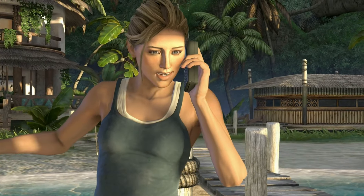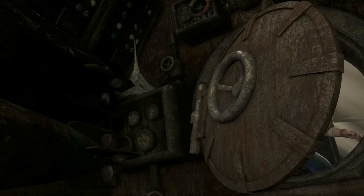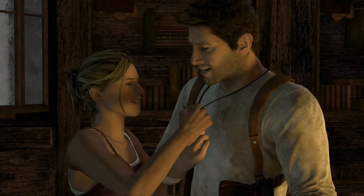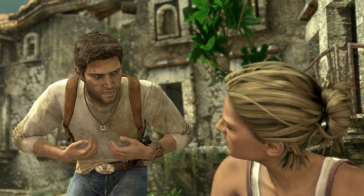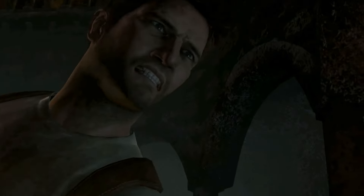The other standout for Uncharted 1 is its grounded take on the three main characters. They're depicted as regular people with ambitions and flaws, enabling players to connect with them. Nathan Drake is charismatic, witty, and adventurous. He's sentimental, as seen by the ring he wears from his supposed relative Sir Francis Drake. He has doubts and fears, gets outmaneuvered and discouraged, but is persistent. He seeks to do right by others, even if it involves an enemy.